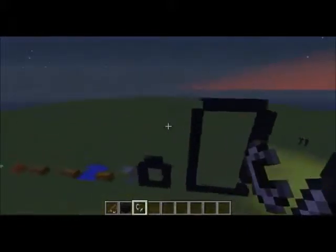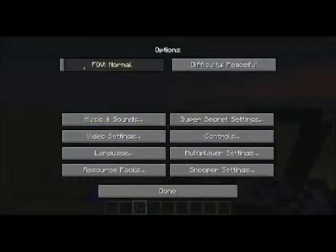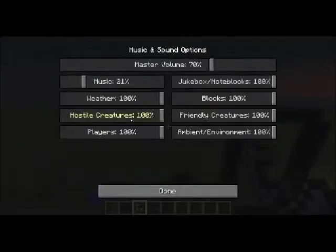If I go into the options menu, there are now a lot of new things. Down here in Music and Sounds you now have master volume. You can change the sound of the music, how loud everything else is in Minecraft including jukeboxes and note blocks, the noise you make when walking, placing, and destroying blocks, how loud friendly creatures are, how loud hostile creatures are — because you may not want to hear cows and sheep but still want to hear when creepers are approaching — and how loud the environment is.